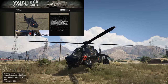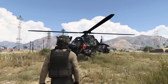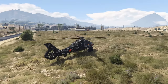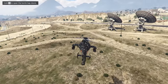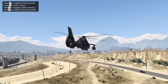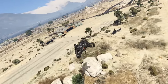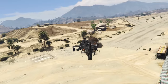At number 1 we have the Akula. With recent price increases it costs 3.4 million with the trade price or up to 4.5 million without. It's a four-seater helicopter where the pilot gets either a four-missile barrage or homing missiles, plus dual side machine guns and a bomb bay. The co-pilot gets the bottom-mounted machine gun, which can be upgraded to dual machine guns.